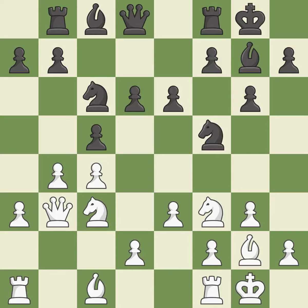Castling develops a rook while also moving the king to safety. Castling to the same side of the board as the opponent tends to lead to less sharp positions as compared with opposite side castling — it is excellent.